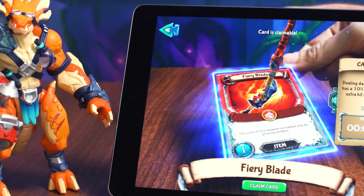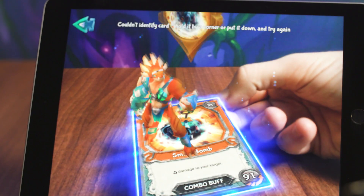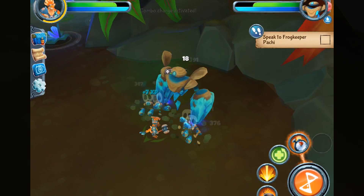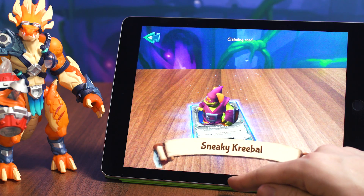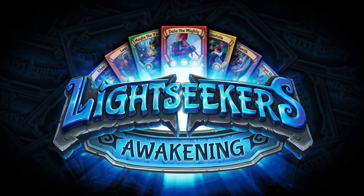Discover the hidden power of over 385 cards when you scan them into the Lightseekers video game. Every card features augmented reality effects and unlocks in-game abilities, such as new spells, boosts, or even pets that will fight alongside you.